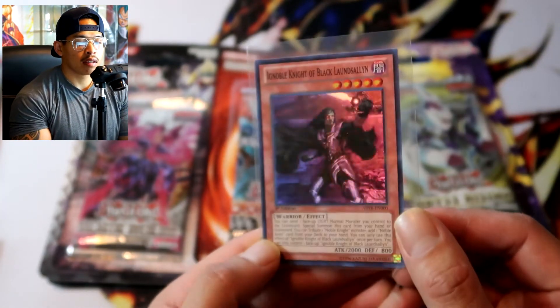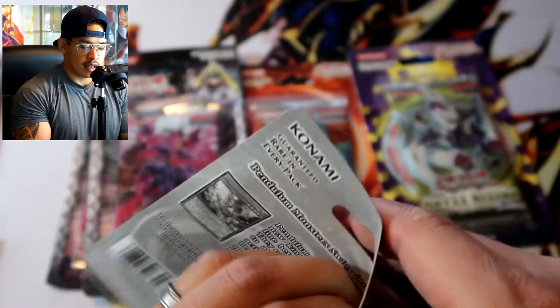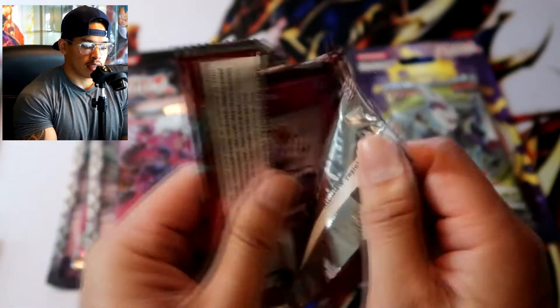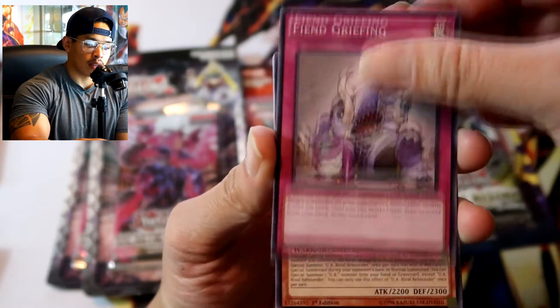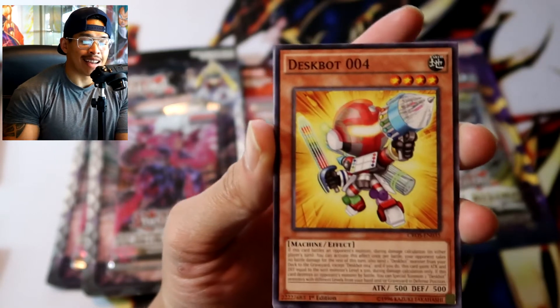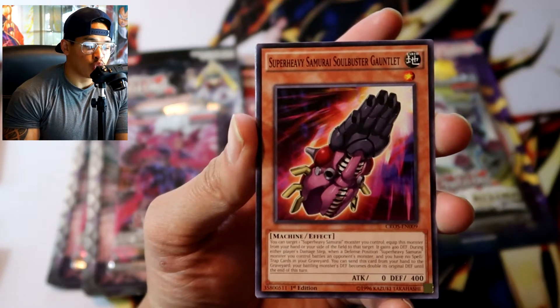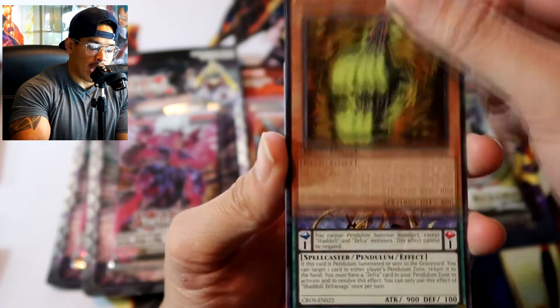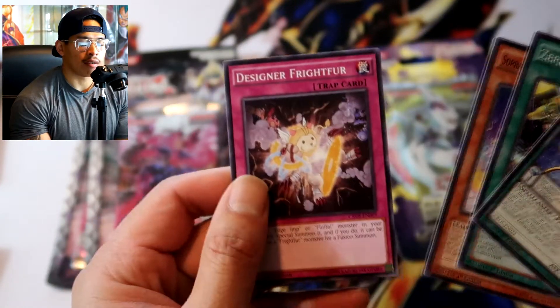Cross Souls — come on, can we pull the Clear Wing Synchro Dragon? We have to believe in the heart of the cards! Fiend Griefing, UA Rival Rebounder, Deskbot 004 — looking like Samus from Metroid — Super Heavy Samurai Soul Buster, Got Lit, Edge Imp Tomahawk, and behind that Shadoll Safranaga. Nothing in here. Zephyr Path, Soprano the Melodious Songstress, and Designer Friper. Nothing out of these Cross Souls packs.